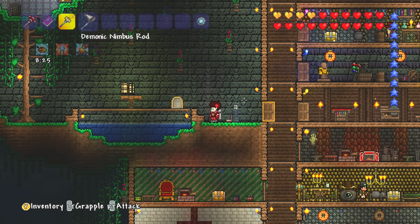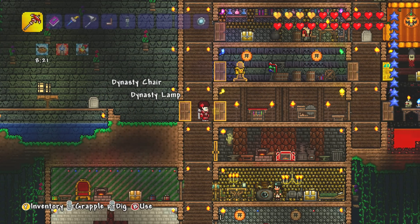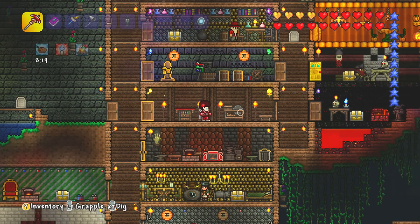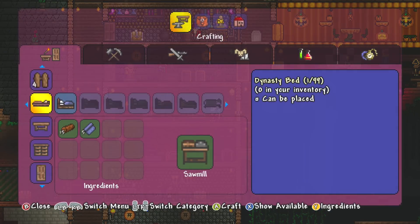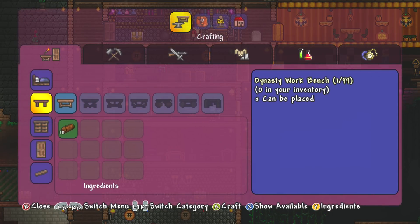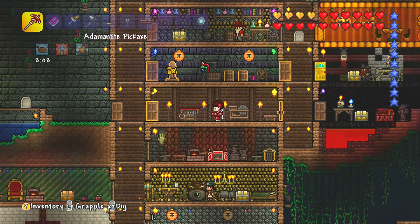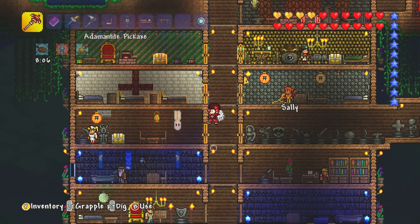I can also grab some of these things I had left over - these lamps and this little chair down here. Let's go and make the bed for now though, because that's one of the most important things. And also one of the workbenches as well - there's the dynasty workbench. Everything else we can make when we get there.